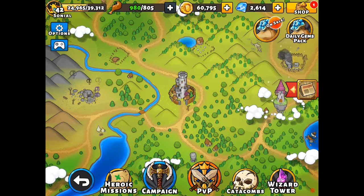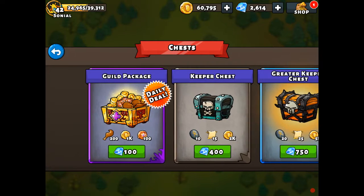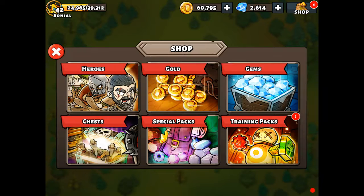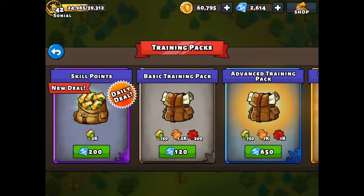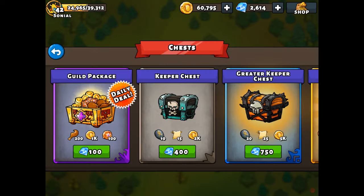We just loaded up the 1.6 patch and we're going to check out some of the new changes. Right off the bat on the main screen you'll see a little red circle on your shop showing the new daily deals — there's one for chests, special packs, and training packs. The 1,000 food for 80 gems isn't a bad deal, especially if you're doing gem refreshes. The 2,000 training points for 200 gems is definitely a good deal as that's probably the most valuable thing in those packs. The keeper chest for 100 gems, though — I'd stay away from that one.